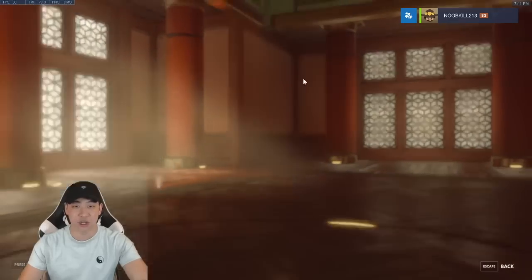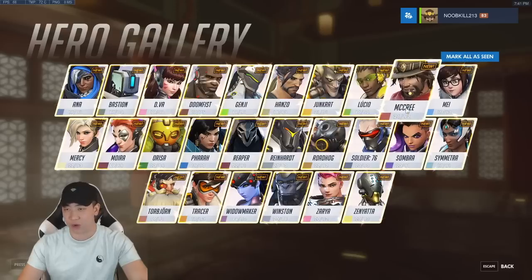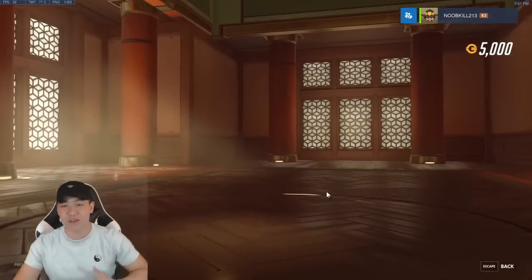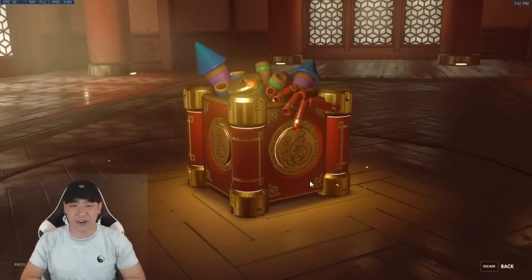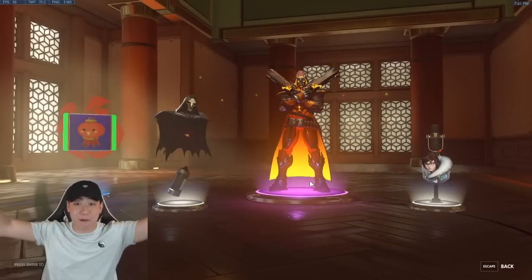There's also a McCree skin we saw in the loading screen. Let's go ahead and open up these 51 loot boxes — there's fortune on the boxes, let's hope we get some good fortune and some legendary skins. Our first box — we do get an epic, and that is the Reaper skin. Let's go!